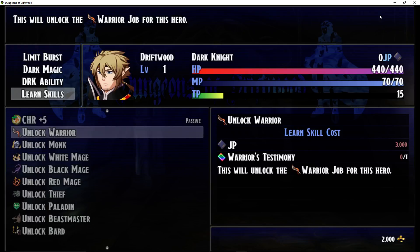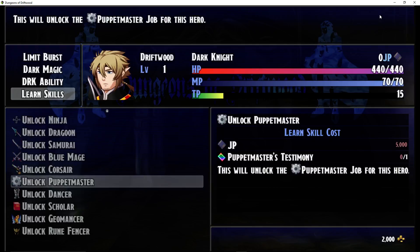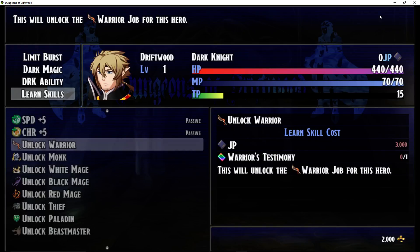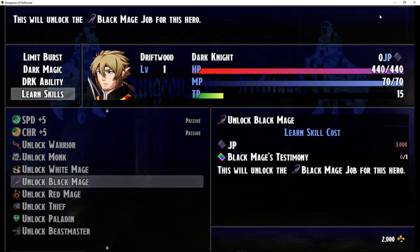Every class has the ability to unlock every other class except for the one it already is. As a Dark Knight you can unlock every other class except Dark Knight. To do that, you accumulate JP — which you get by attacking, taking damage, making actions, getting the final blow, winning the battle. There are so many ways that doing anything in combat is going to generate JP. JP can be used to increase base parameters with diminishing returns as the cost goes up, or you could get passive states added later — like additional regeneration or refresh bonuses.